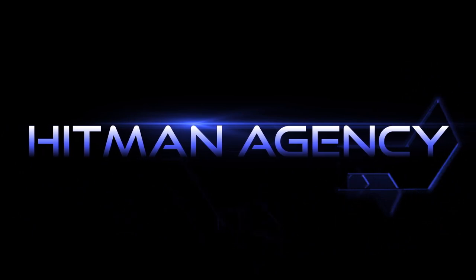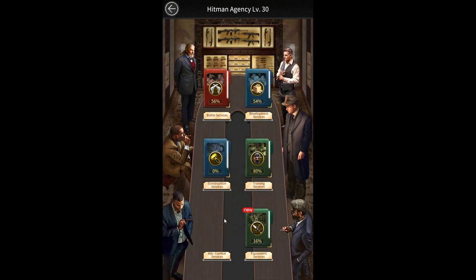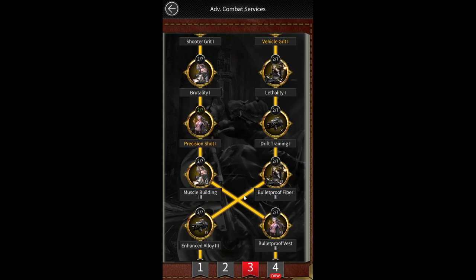The fourth method is from the hitman agency. In the hitman agency you need to go to advanced combat services, then click on tier 3 and scroll down to the bottom of that section where you will find the Mint 3 investment. By completing this investment you can get up to 28k extra crime ops size.